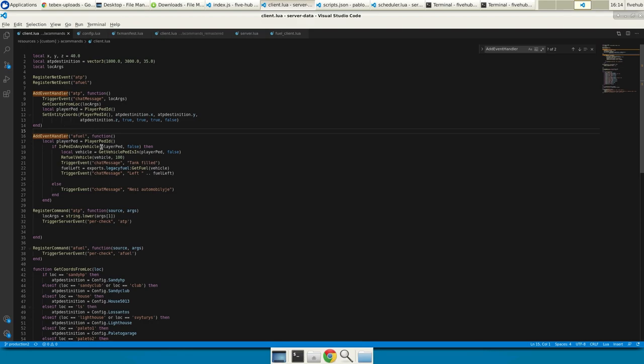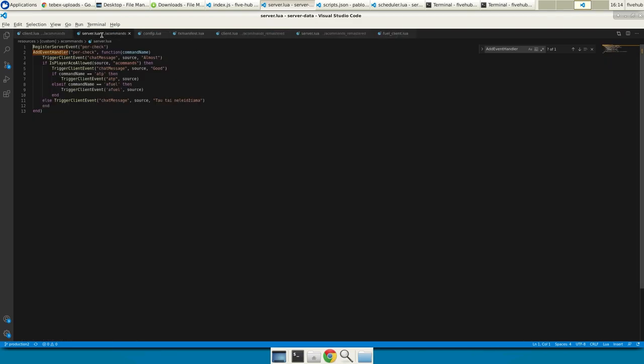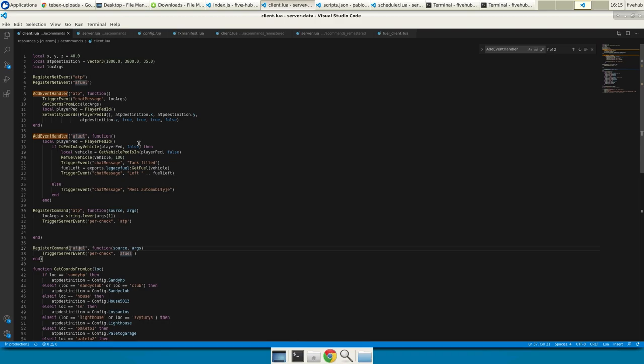The original script has a couple of commands — afuel and atp — registered on the client side. The server side checks permissions: it checks if the player is allowed to use 'a commands' based on server config. It gets the command name as a parameter and triggers the event accordingly. If I wanted to add more commands, I'd have to keep adding else-ifs, which is not as convenient.